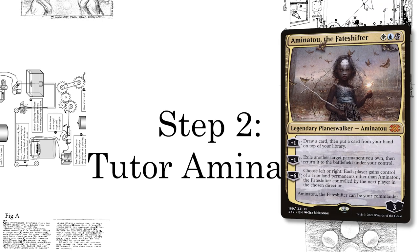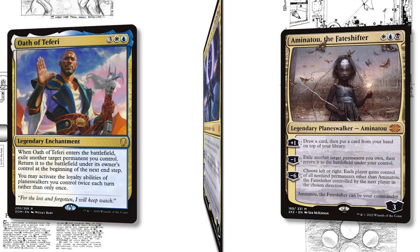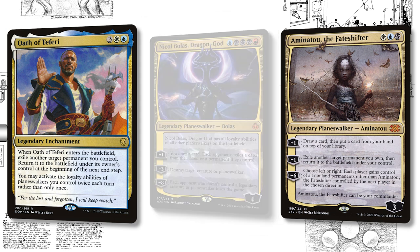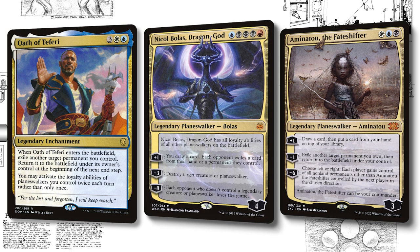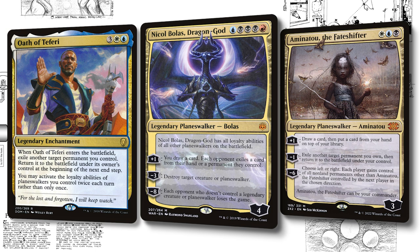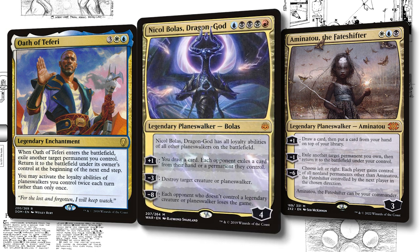Amanatu will flicker whatever your source is, allowing you to continue up the chain to tutor Oath of Seferi and Nicol Bolas Dragon God, which will create a loop wherein you can use one Planeswalker's ability to flicker the other, and each of them has an additional activation remaining once they're flickered. So they'll have two activations — you can activate Nicol Bolas' plus one, exile a card from their board or hand, do this infinitely until they have no board, no hand, no ability to respond, and then use that to make infinite mana to close out the game.